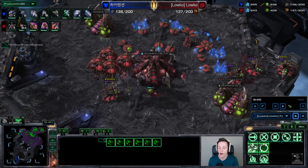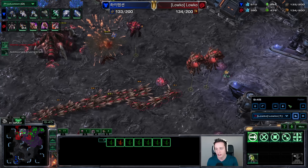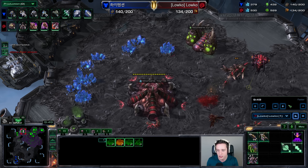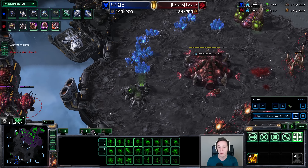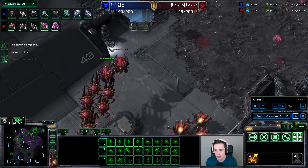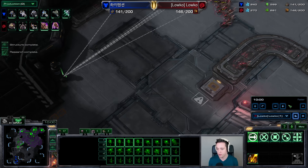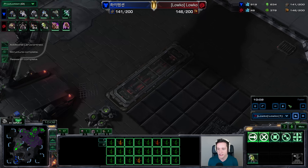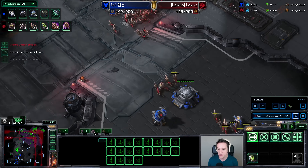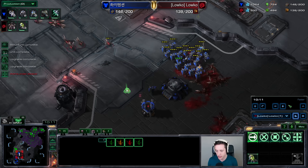At this point I have a great time to tech up to Hive. The idea of the Hive is obviously to get Adrenal Glands going, get that upgrade for the Ultralisk as well, and eventually switch into those units. Knowing that my opponent already has the option to go for Liberators at this point, I have to keep in mind that I can't just over-make Ultralisk. I need to make sure I'm ready to switch toward Corruptors as soon as I see too many Liberators.